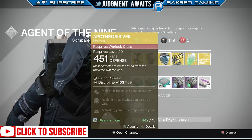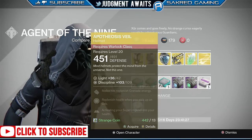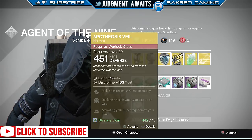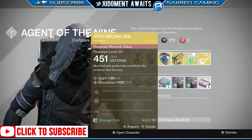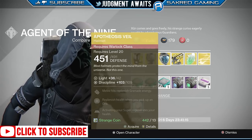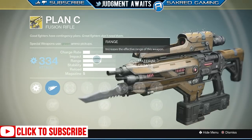But the Apotheosis Veil — Discipline 109, which isn't the greatest; max is 136. Melee hits replenish grenade energy and health, and activating your super regenerates health. Not the greatest thing to pick up either. If you're a PvE player you might want to pick that up, but if not, you might want to just skip that.